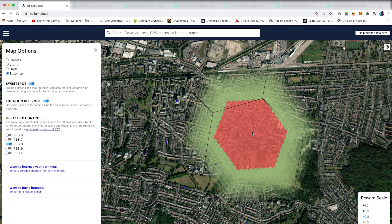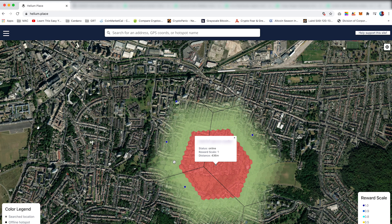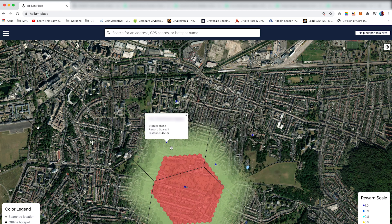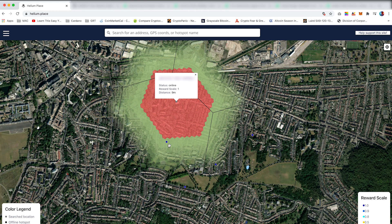But if you have a hotspot in the normal zone and one in the green zone, that means you're maximizing your rewards and also creating a witness. On the second hotspot, you can see he's witnessing three hotspots in the green zone. The third one is witnessing two hotspots in the green zone. The fourth one is witnessing three hotspots in the green zone. And the fifth one is witnessing one hotspot, just missing out on one in the green zone.